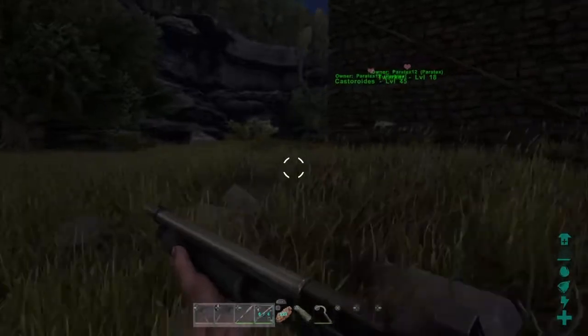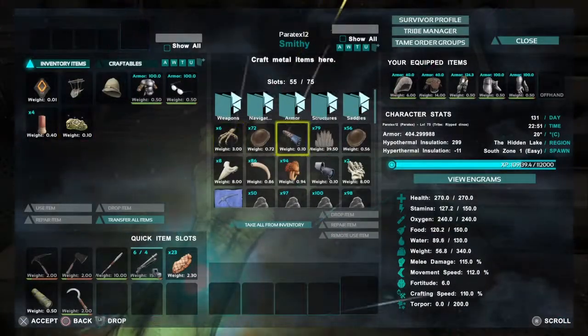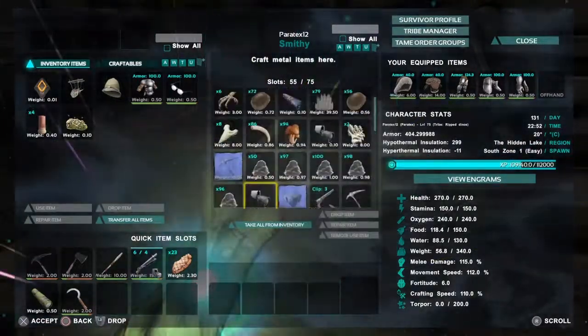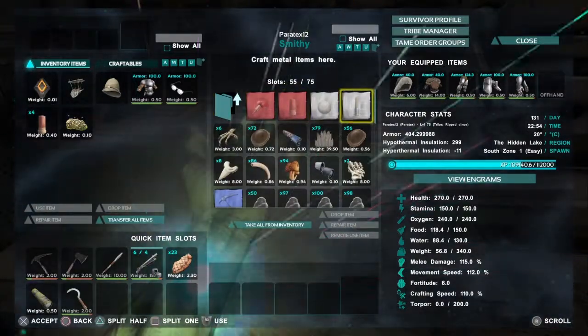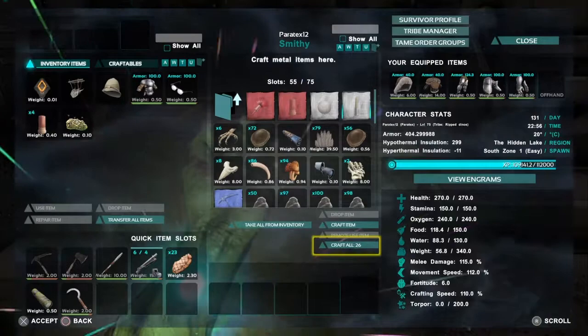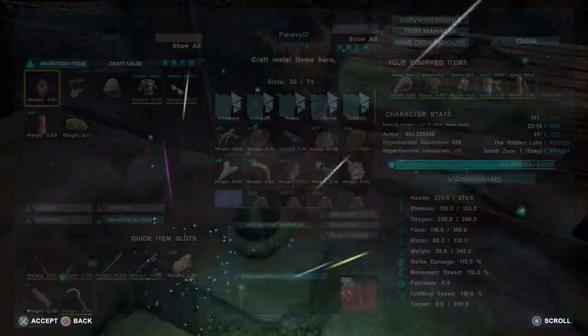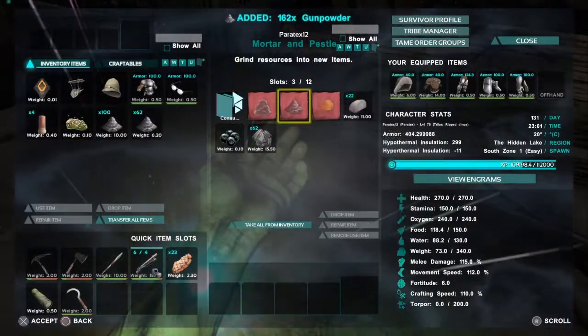Okay, let's go make ourselves some tranq darts. What do we need? Do we have any gunpowder? We do. We'll make this ammo — might as well make it all, though we might run out of gunpowder. Actually, I have a bunch of gunpowder in here anyway.